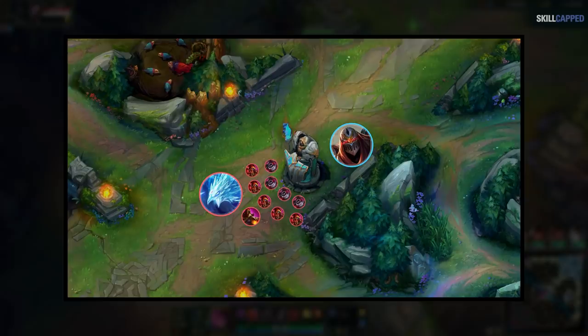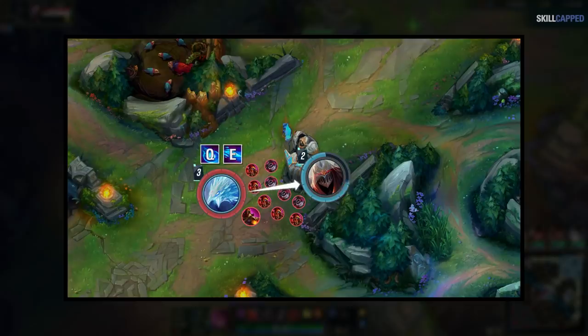Slow pushing counters melee champions because a lot of them don't have the clear to thin the wave out. And if they try to fight you inside of a big wave, your minions will win the fight for you. Also, slow pushing gives you level advantages that can lead to kills very easily. In low elo, I win lane in the first 3 levels just using a level 2 or 3 power spike 90% of the time.